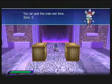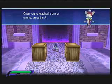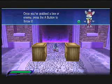You can grab that crate over there, Sonic. Give it a try. Once you've grabbed a box or enemy, press the A button to throw it.